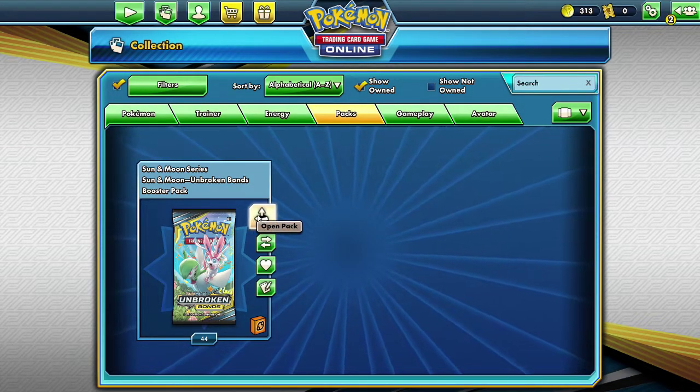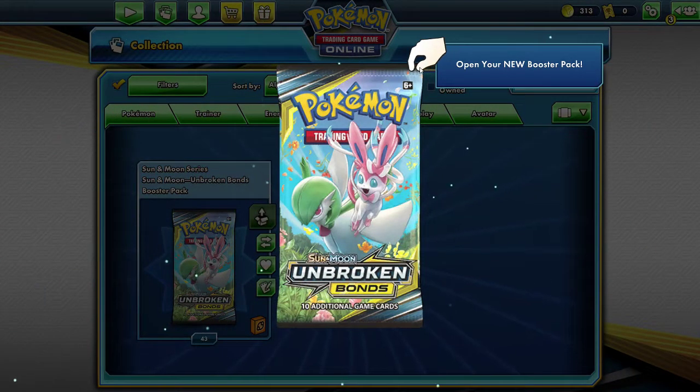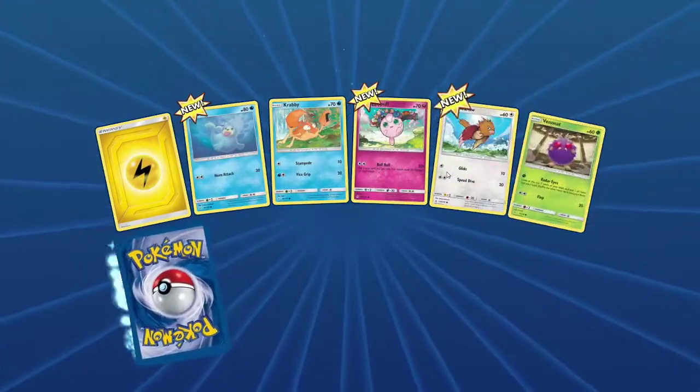So I'm gonna go ahead and open these now and we're gonna see what we can get. It's actually kind of cool — you get to click on it and peel the pack away, which is pretty neat. Let's see what we got. We're just gonna go ahead and open these now and I'll make sure to upload this to YouTube.